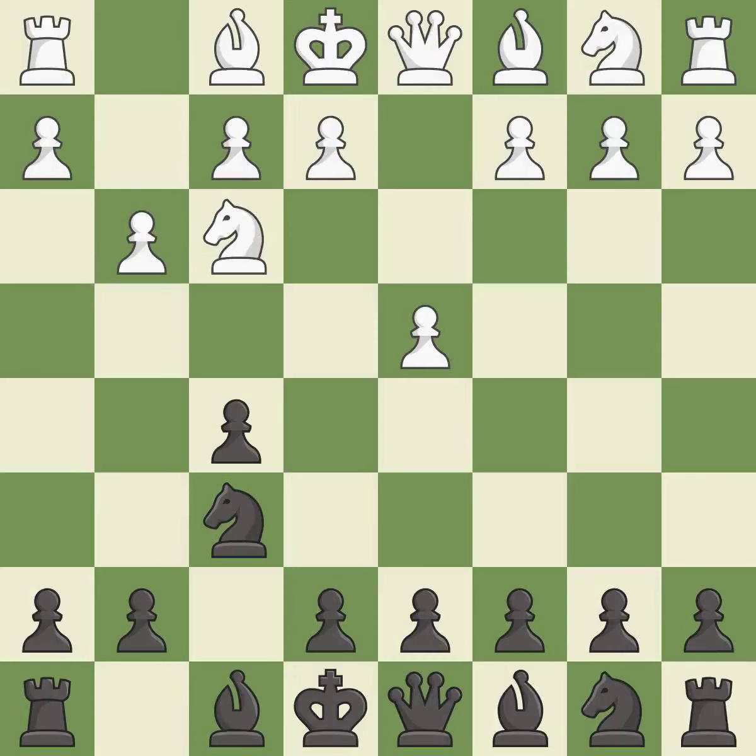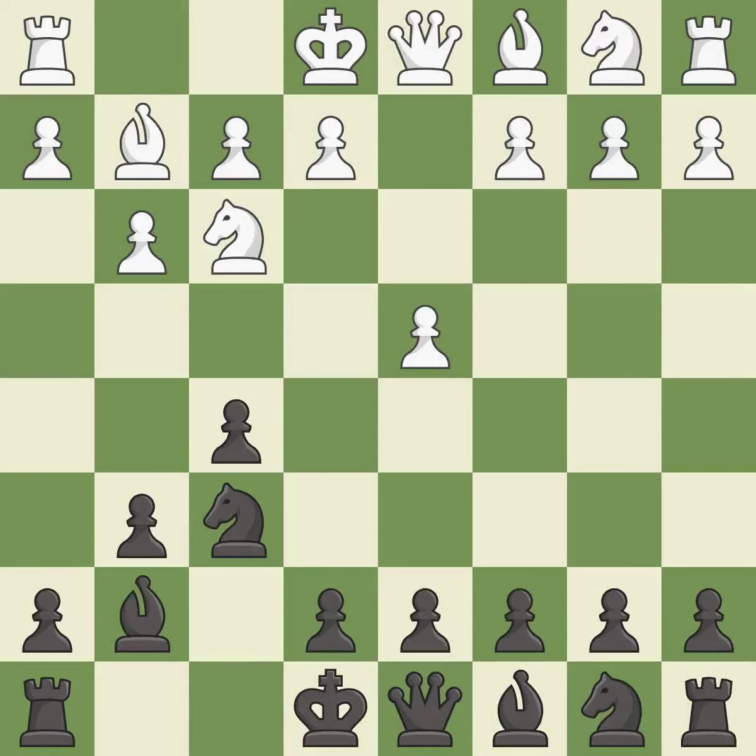The bishop is ready to be developed to an active square. This prepares the bishop for development, and then fianchettos the bishop by placing it on a powerful diagonal, developing it and giving it scope on the long diagonal.